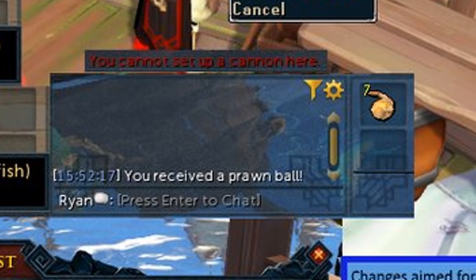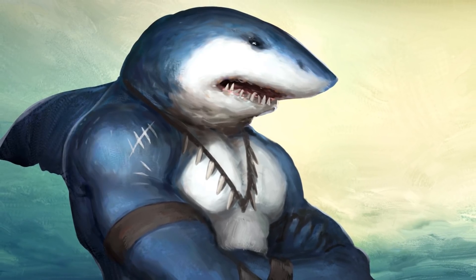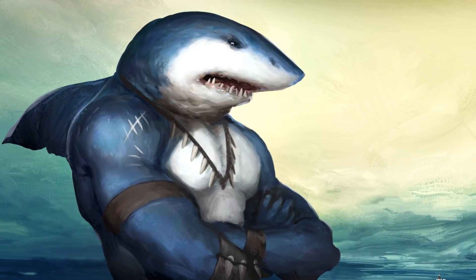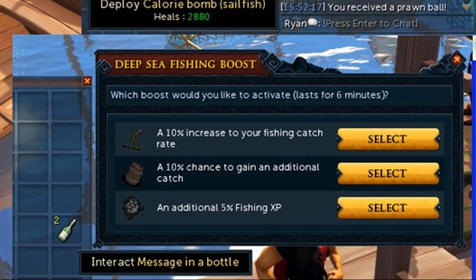They've also added grief prevention checks — not shown on screen. This means that players will not be able to place cannons down to disrupt other players in the fishing areas. Other things that obstruct your clicking ability will no longer be available within any of the docks on deep sea fishing — just preventing those players who choose to be an annoyance to others. Finally, they've altered the message in a bottle item so that it will now give you an option of which kind of boost you want to choose. It works identically to the one from the Gold Premier Club, just doesn't last as long, but you'll be able to select any one of those three boosting options.